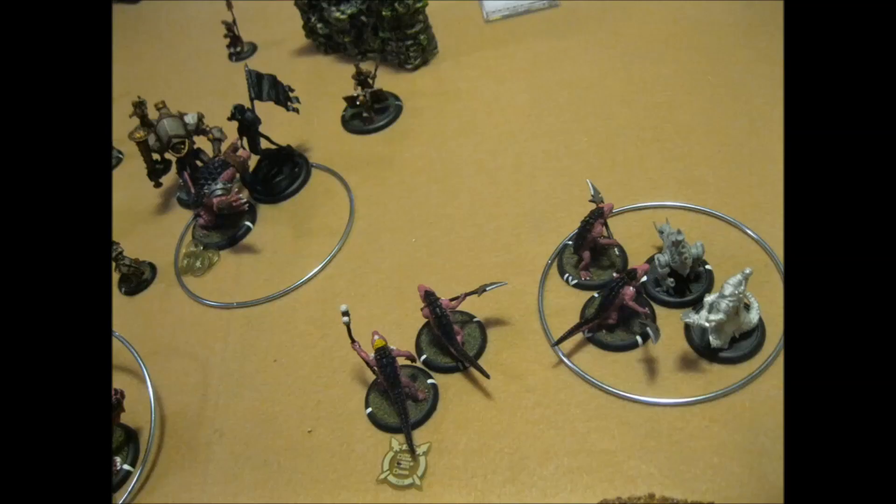So he goes for the only thing he can — Harbinger comes over trying to do some Cataclysms. Even though these little swamps make it so you can't shoot me, you can still target me with magic. He tries it, he knows it's a very long shot, and he even gets below average dice. That's pretty much it — I'm going to dominate again and win 5-0.